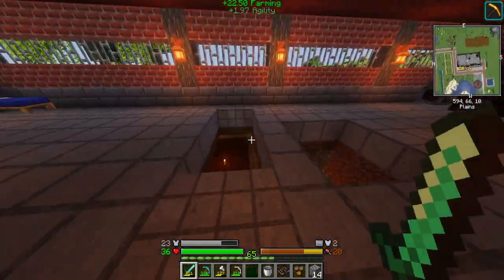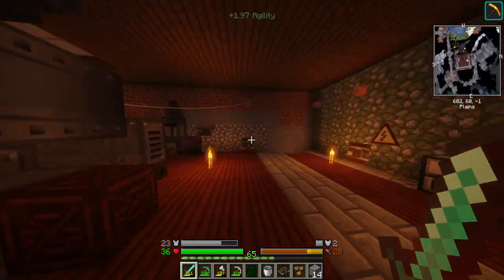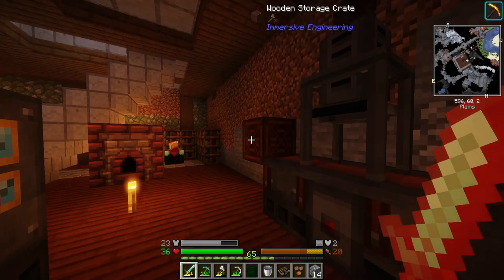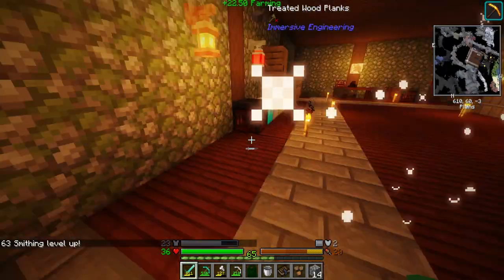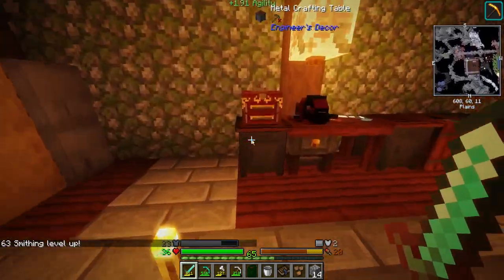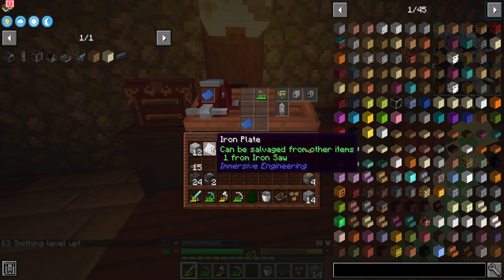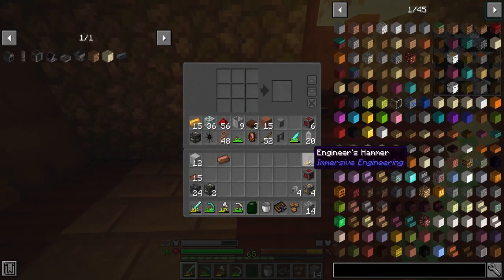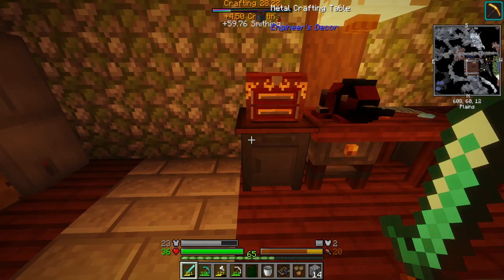Go ahead and get that taken care of. We're going to need eight iron plates and five copper. All but one of you go into here for those. And then I'm just going to make a set of these. There we go — gives me everything I need there.